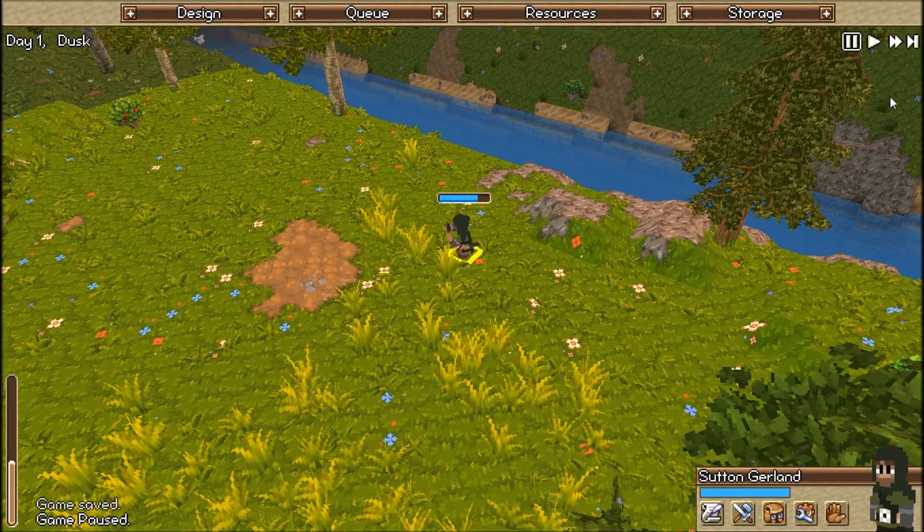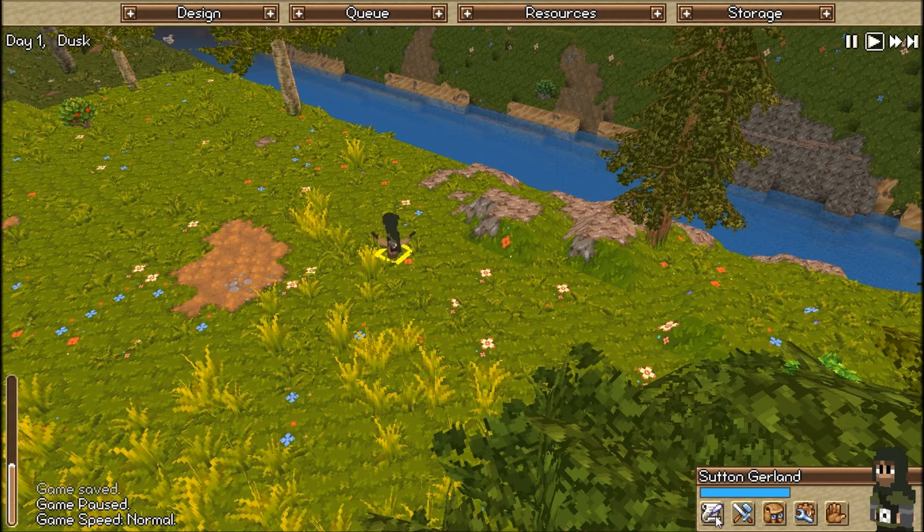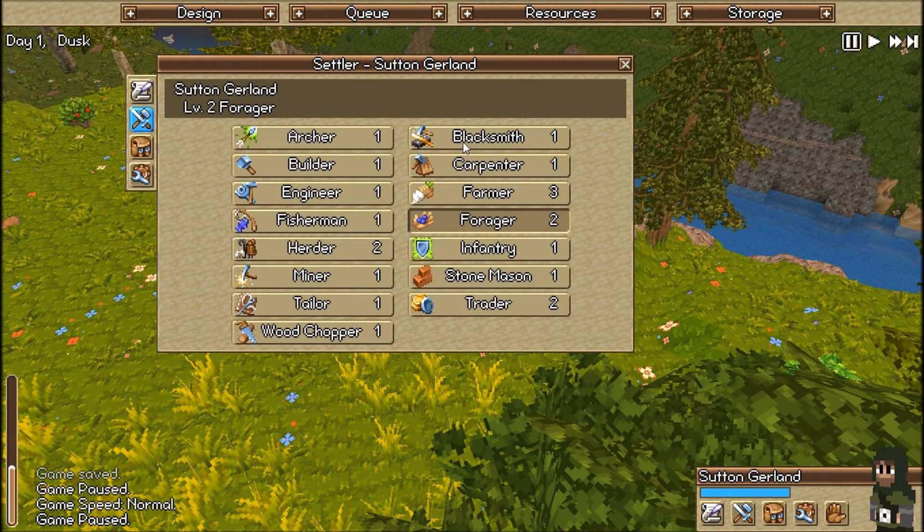Now this guy is foraging — I'll let him finish. And then pause while he's pathing to the next thing. So what I'll do is click on this and say okay, now you're going to go be a miner.